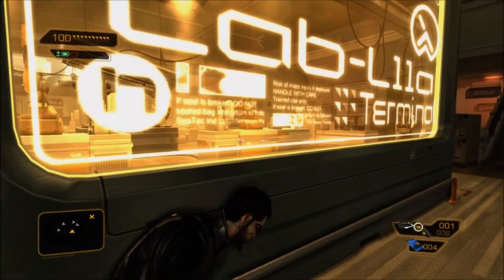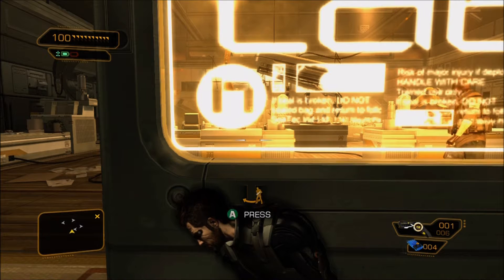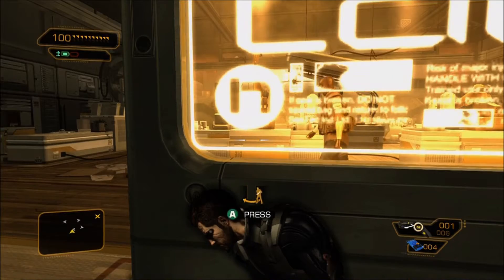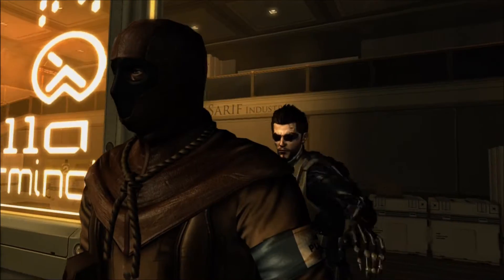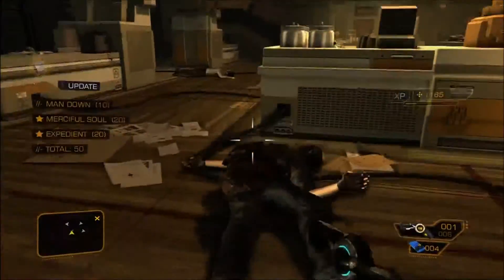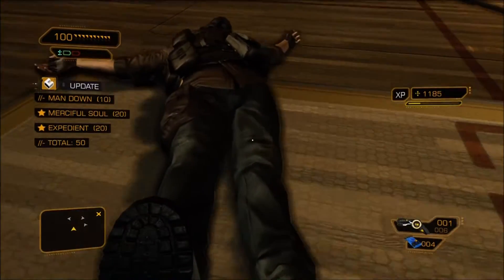So they're going to have their conversation and everybody's going to kind of spread out here. You're going to wait for this guy to kind of come back. The trick is you want to catch him pretty quick as he passes. You have to pick him up and drag him behind this wall as quick as possible, otherwise you will get spotted. So we'll pick him up and drag him back here.